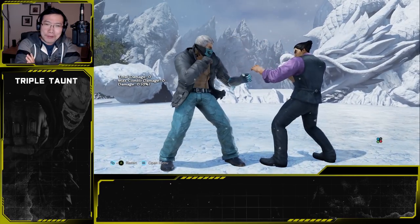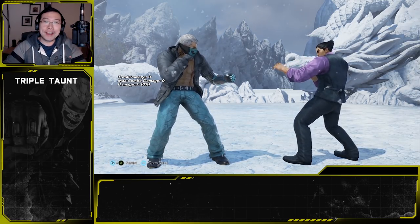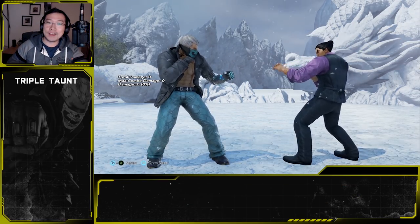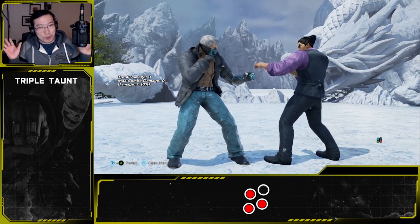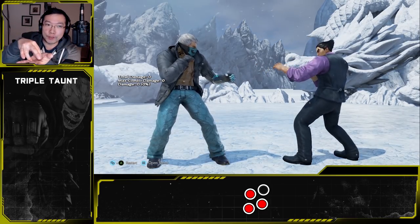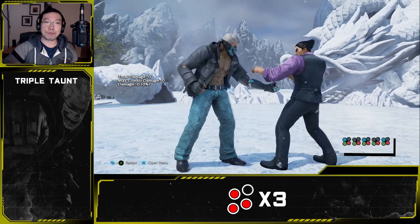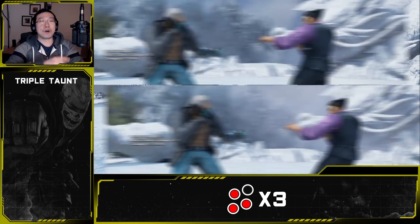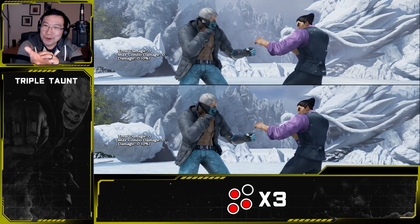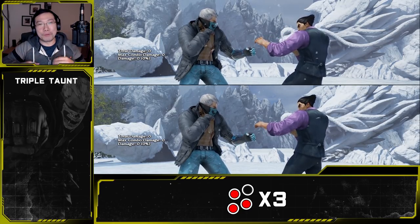Triple taunt: if you haven't played Brian before, this is probably a new concept. Triple taunt greatly increases how often you can land taunts on the opponent, and it is a mandatory skill to nail down for Brian's taunt game. Typically when you perform taunt with a single input of 1+3+4, no big deal. However, instead of a single taunt, you want to perform 1+3+4 three times. You can buffer 3+4 and simply press the 1 input three times.